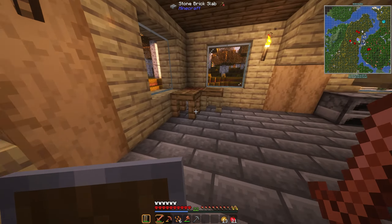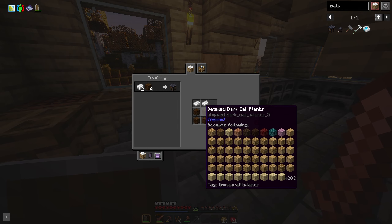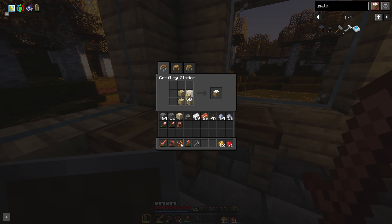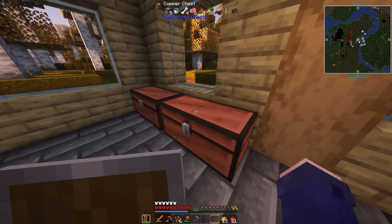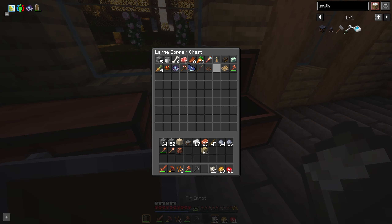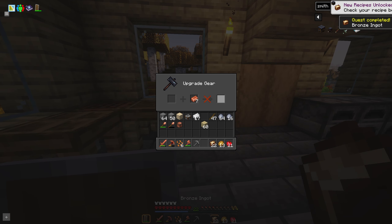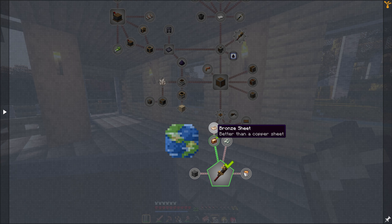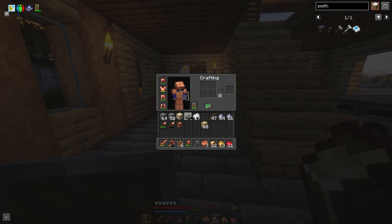We need to make a smithing table — just planks and iron ingots, nothing too fancy. I moved over all my storage from the old cave base so we should be good. We have the smithing table; it says to combine tin and copper. There's some tin and we have copper in inventory. We get 22 bronze and that made a really loud noise. The quest completes and takes us to bronze sheets — we can slice a bronze ingot in two using a stone cutter, two for one. I do have a stone cutter because I needed it to make this place.